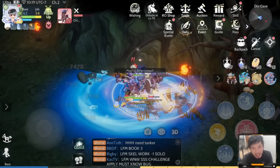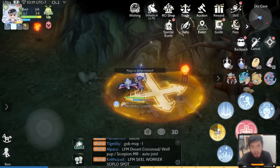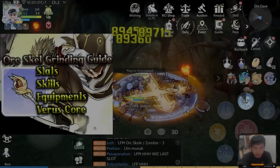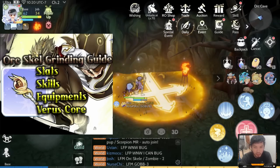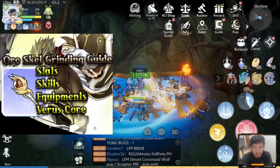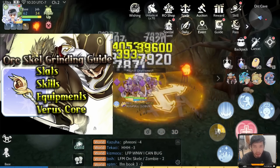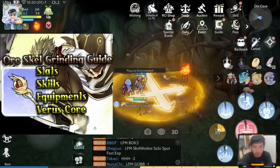Hi guys, this is JR and welcome to Plays by K. Today I will be discussing a grinding guide for Magnus Exorcismus Priest. For this video, we will be showcasing the skills, the stats, Vero scores, and also the grinding spot in Orc Dungeon. My recommended level for grinding is level 57.